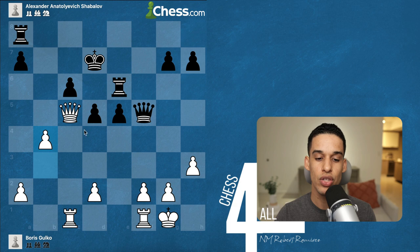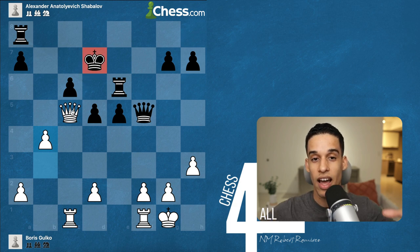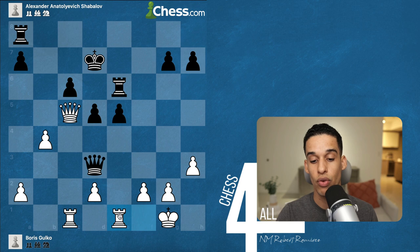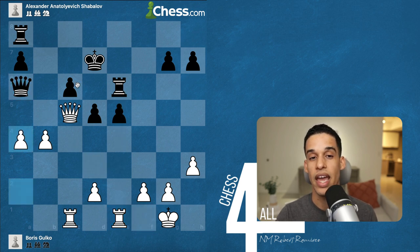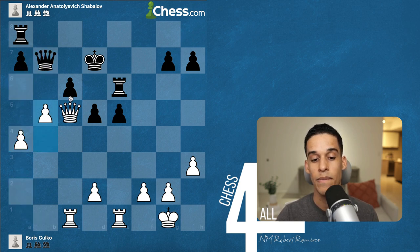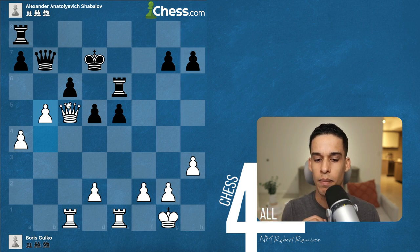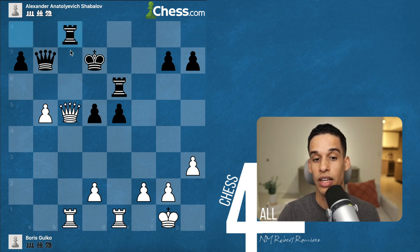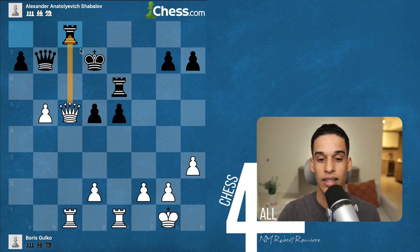After h3, knight e5 came, and Gulko didn't hesitate to eliminate the knight. With queen and rooks on the board, the goal is to expose and attack that king — no minor pieces for them to defend or create counterplay. Queen d3 activates the rook toward the semi-open file, queen a6, then a4 — happy to give the pawn so the rook gets active. After queen b7, pawn to b5, pawn takes, pawn takes — the file is now open.